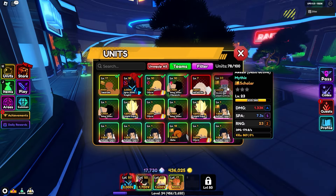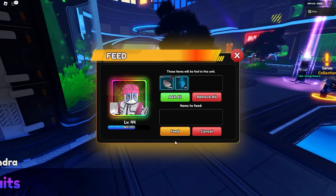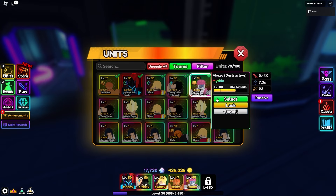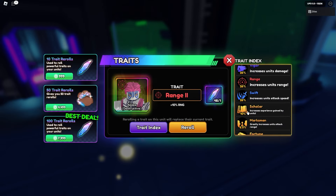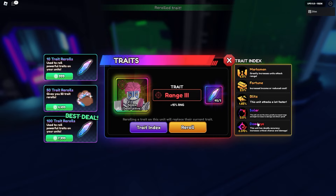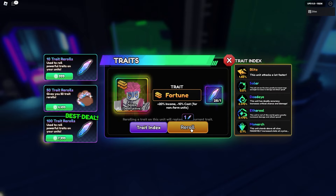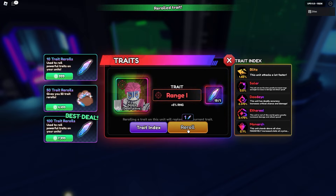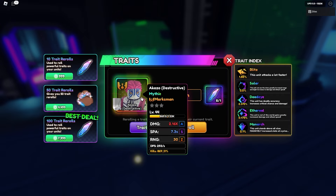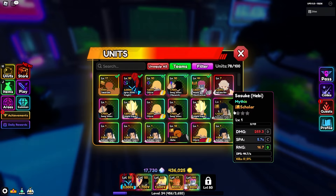Now I'll fully feed and max Akaza — feeding gets him to level 44. Then onto traits: I'm hoping for marksman or blitz since his ability is going to be great. After spending 50 trait crystals, I land on marksman and I'm keeping it because his new ability combined with marksman is going to be crazy overpowered.